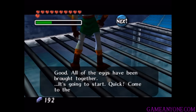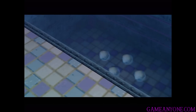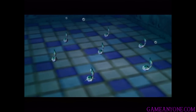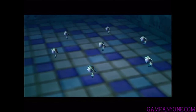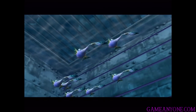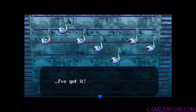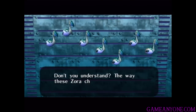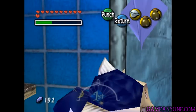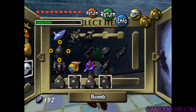'All of the eggs have been brought together. It's going to start. Quick, come to the front of the aquarium.' So that's what a baby Zora looks like — that's what a newly hatched Zora looks like, that's kind of interesting. What does this mean? What in the world could this mean? Oh look at that — they look like music notes. That's awesome. 'Don't you understand? The way these Zora children have lined up, it means...' So let's go in front here, and I think we are supposed to sort of figure it out on our own that it looks like music notes.